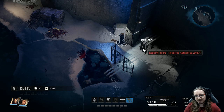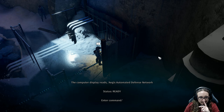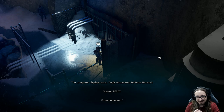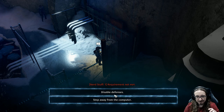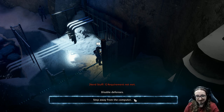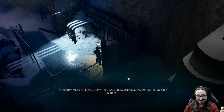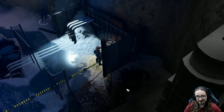Broken valve — can't repair that, need mechanics level one. A little bit of hacking. Computer display reads: 'Aegis Automated Defense Network. Status ready. Enter command.' Nerd stuff — requirements not met. 'Disable defenses?' 'Step away from the computer.' Well, let's try to disable defenses. 'Defense network disabled. Sys admin authorization required for restart.' So does that deactivate everything or just the turret?